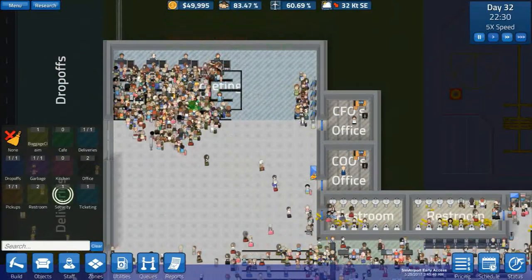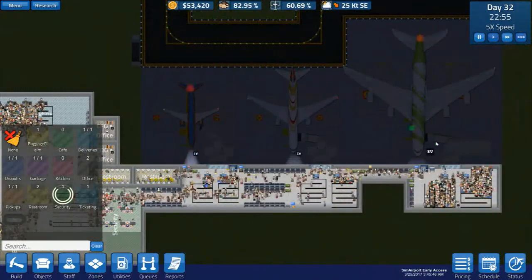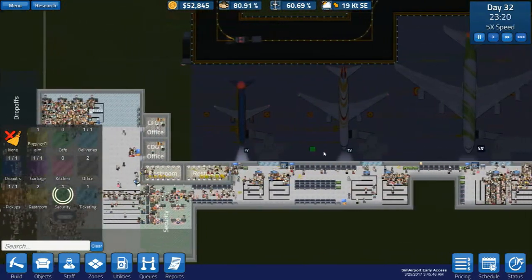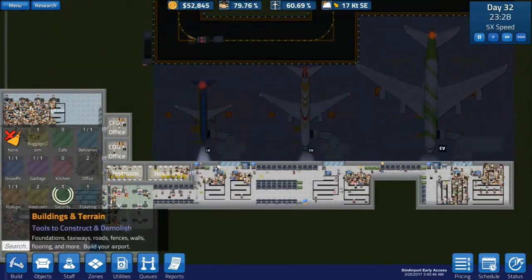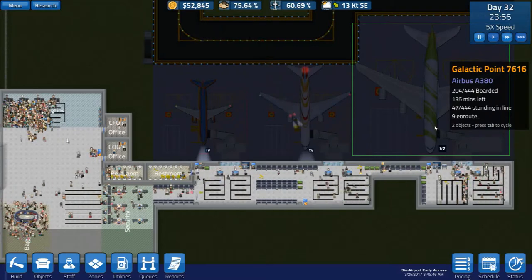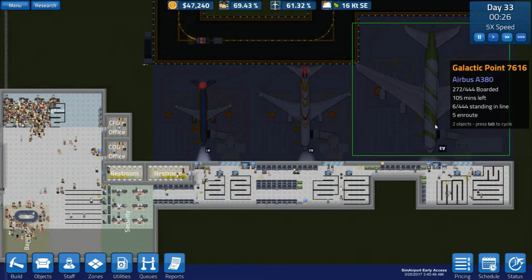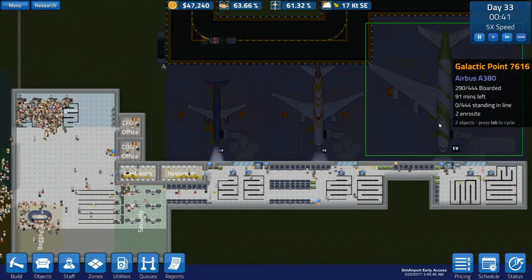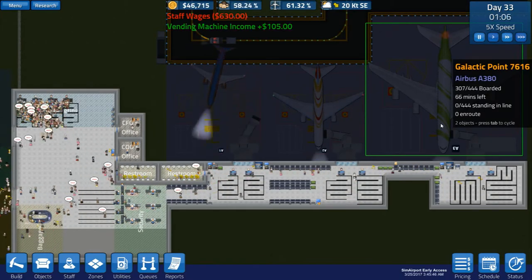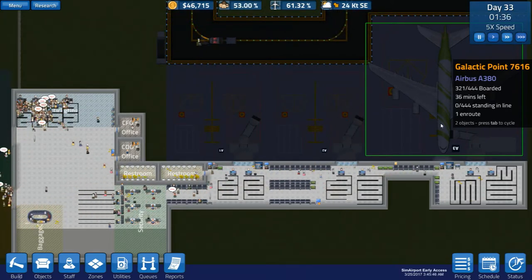Okay, they're really not managing — they're not even getting in the queues. This is the A380 — what the queues are. They're kind of managing, but not really. Not even half of the people are boarded yet. Got people on route — these are the last flights of the night so they can actually leave late. People are annoyed — they missed their flights.